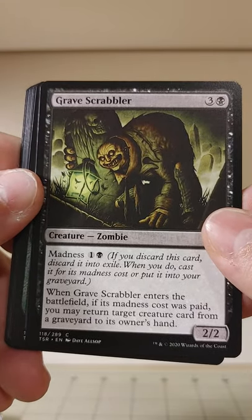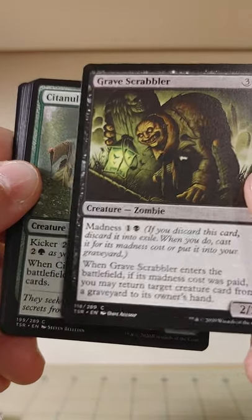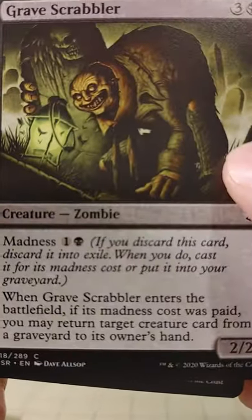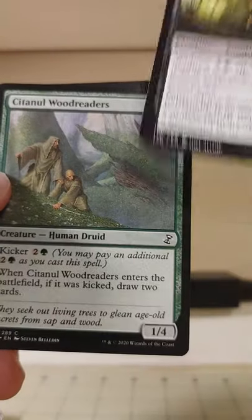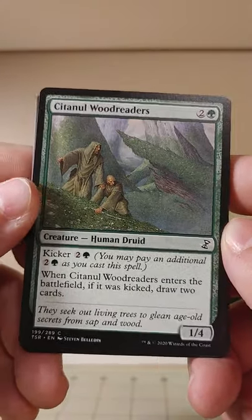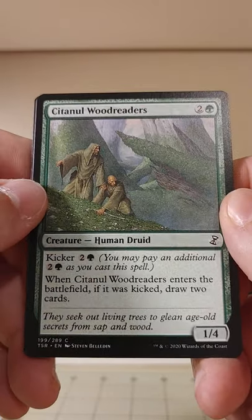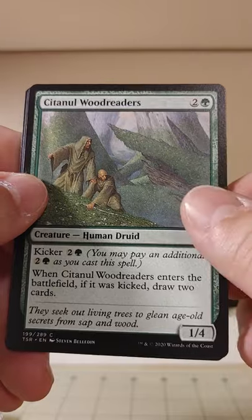Grave Scrabbler enters the battlefield — if its Madness cost was paid, you can return a target creature card from a graveyard to its owner's hand. He's got quite the grin. Citanul Woodreaders — if you kick it, you draw two cards. Kick it!